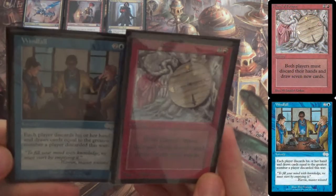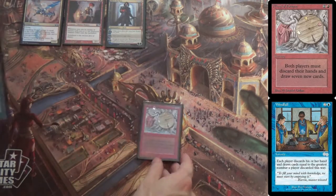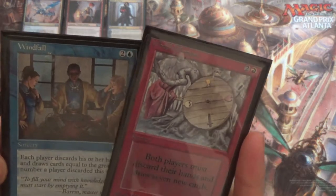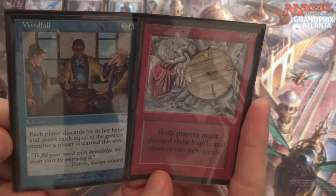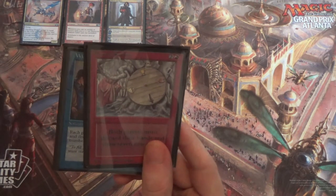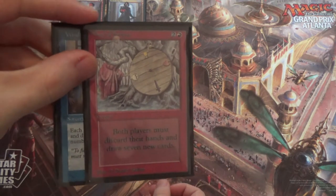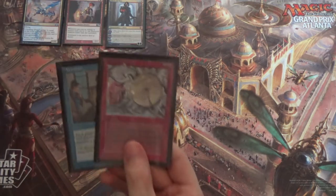We have Wheel of Fortune and Windfall. They don't quite do the same thing. Wheel of Fortune is both players discard their hand and draw 7 new cards. Windfall is similar — each player discards their hand and draws cards equal to the greatest number of cards discarded this way. These are both risky cards to play. Ideally you play them in a Storm-type deck where you can win on the spot: cast these, draw 7 new cards, and use those to go off. In the context of this deck, they build up a Crackling Drake or give you more fuel for Young Pyromancer. You have to be very careful — if you play against Dredge, these will just make you lose the game. The Dredge player will discard their hand and then Dredge 30-something. That said, this is so powerful I can't not run these.